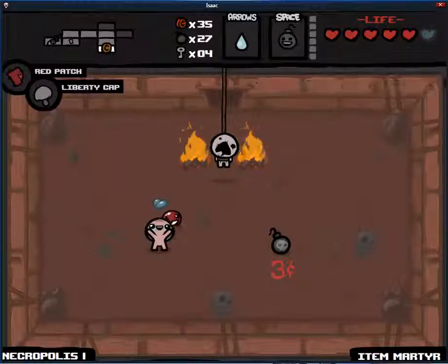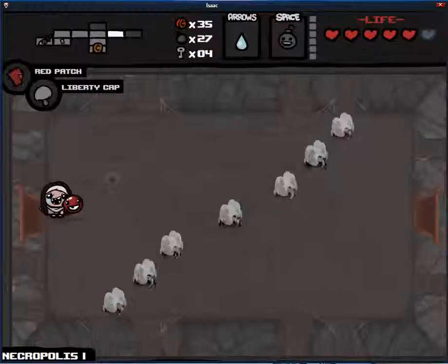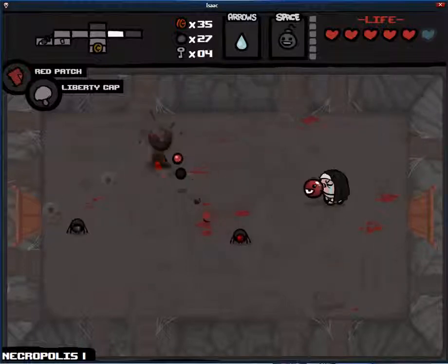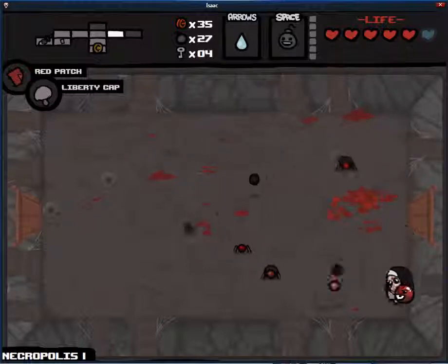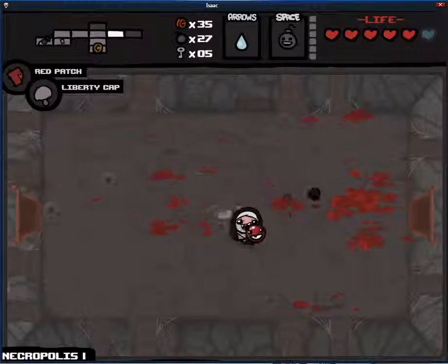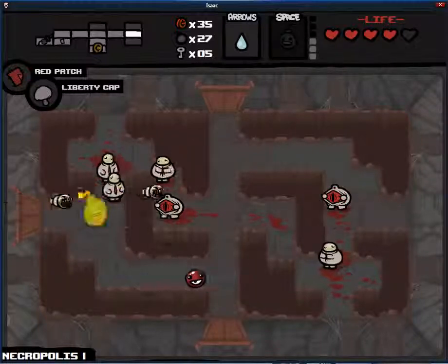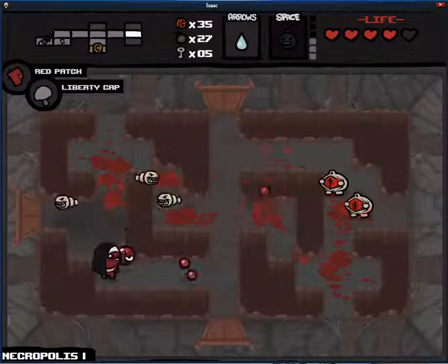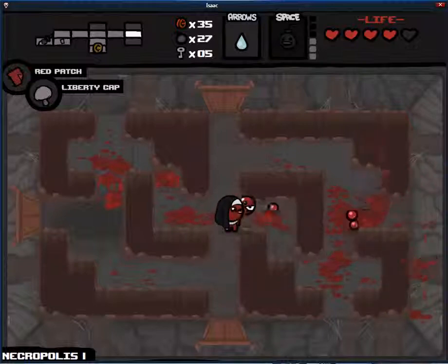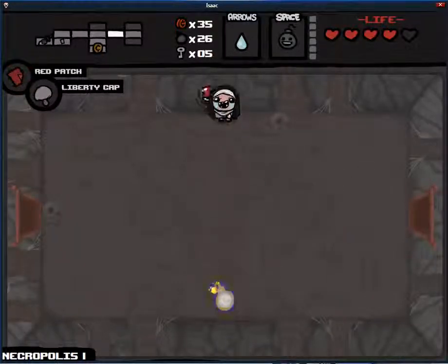I guess I'll take a habit. When I get hit, it helps recharge my item. Not that great with Mr. Boom, but maybe I'll get a better item. We know where the boss is — I think it's time to go to the boss. I suppose I could technically find the secret room and maybe it would have an item in it, but the chances of that are so low, and the chances of taking damage in the depths are high enough that they don't work out. Yay, red patch, I guess.